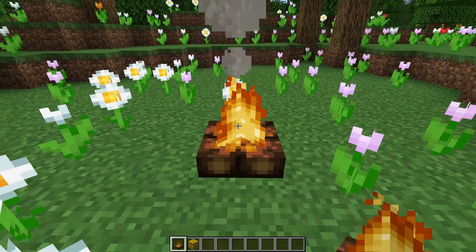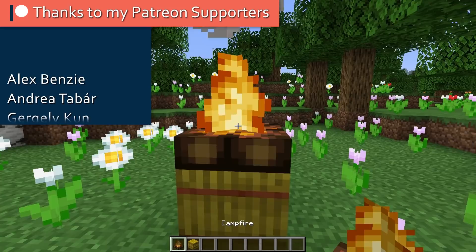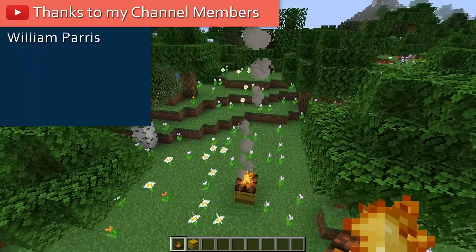Right now the functionality is that you can cook food and that they emit these smoke particles. If you put a hay bale underneath, the smoke rises even higher than without it. So of course this can be used to create signals.